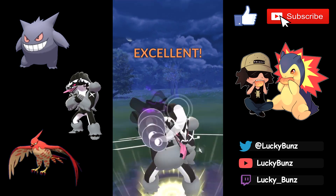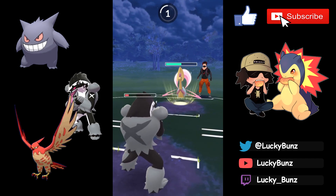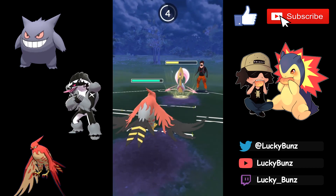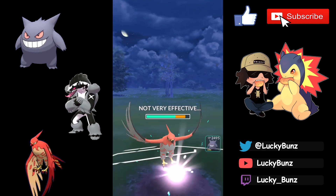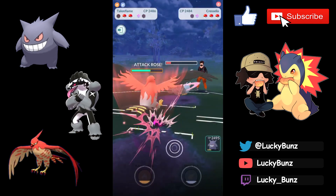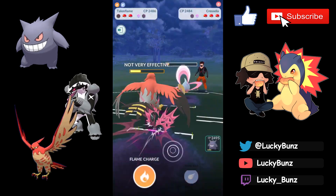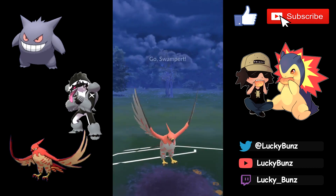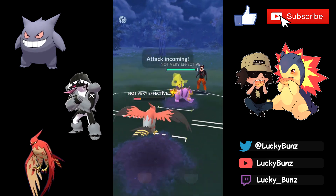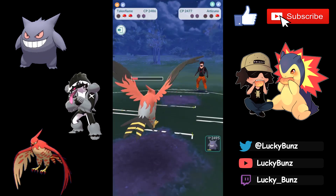No boost on Obstagoon and here comes what I expect is Moon Blast. We can tank one but not two, so I either shield or let it go. I want to save that shield for Talonflame. We take the hit and it actually ends up being Grass Knot — really good news for Talonflame because Future Sight is the biggest threat from Cresselia. We get a Flame Charge boost and farm down Cresselia. Cresselia goes down; they bring in Swampert.